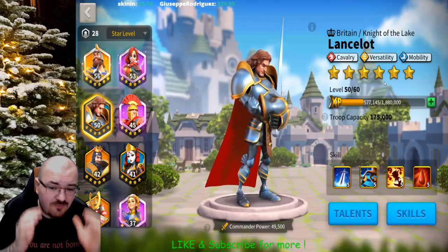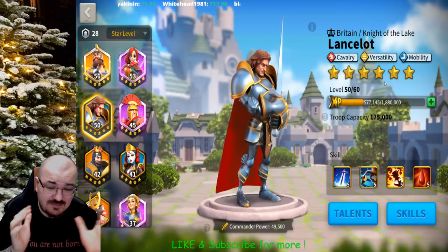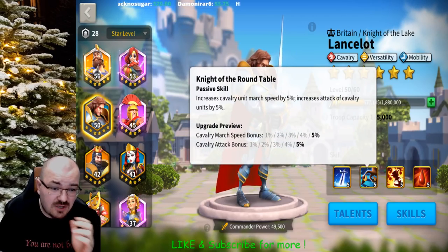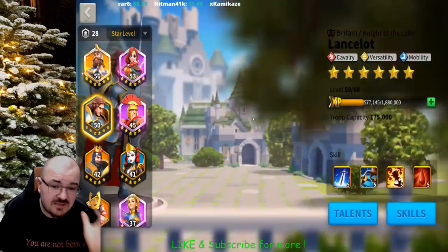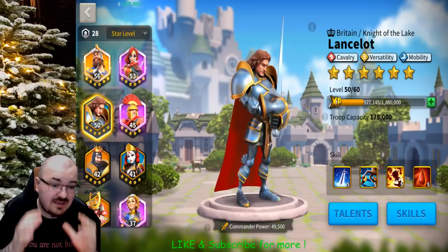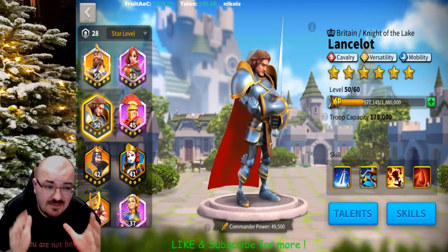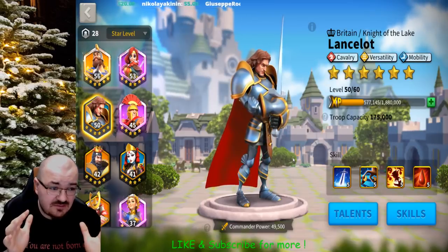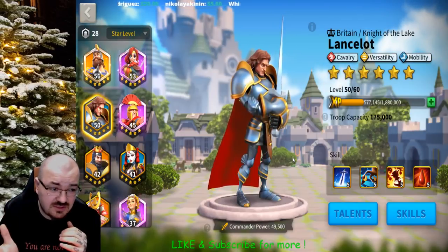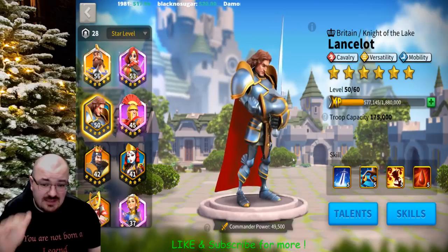I got Lancelot to six stars so I could have enough talents for mobility on my cavalry — to chase them away. Not because Lancelot is very strong, but because of the mobility. Lancelot has march speed, plus march speed from the stallion, and I was able to keep those players away and protect my alliance members. Same as Tomoe Gozen, Lancelot is very easy to upgrade — you get lots of his sculptures from silver and gold chests.